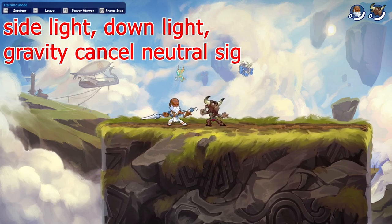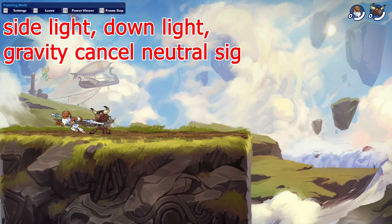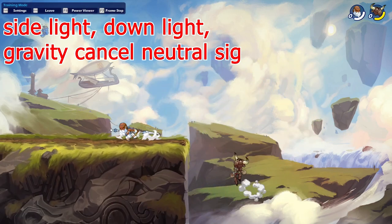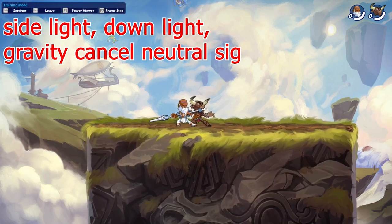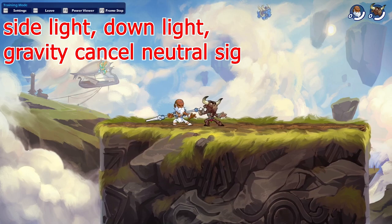Next up, this is a longer version of the last combo — it's a side light into a down light into a gravity cancel neutral signature. You can get the dodge frames down to around three or four, maybe even lower. If you don't know how to gravity cancel, I'll leave a video in the description below explaining all the basic Brawlhalla things, including how to gravity cancel — check that out if you're a newer player.